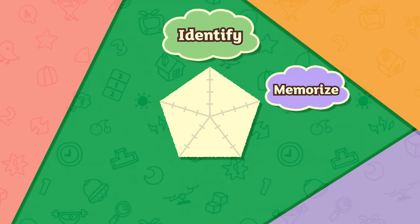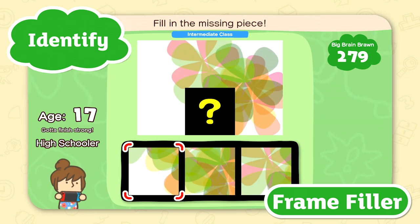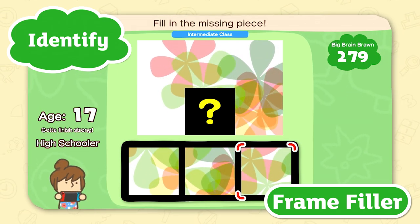Now, there are five categories, each with four activities. Identify: spot the correct image, quickly.